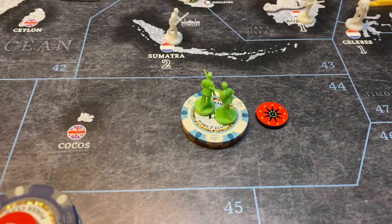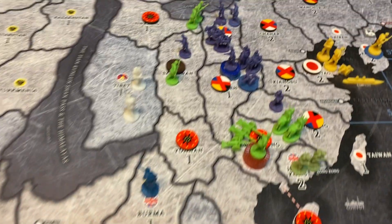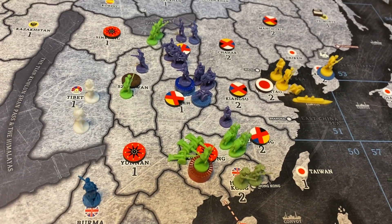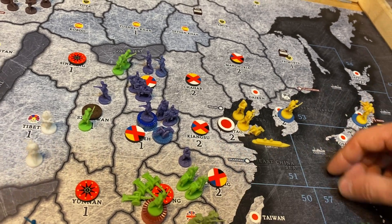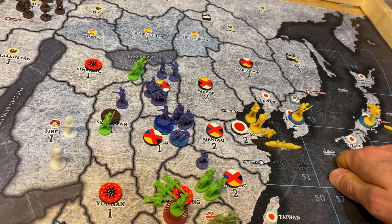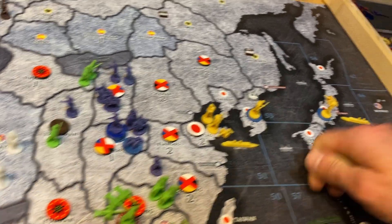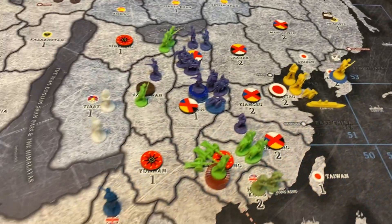All right, here's China — Republic of China, round four. Six dollars to spend, going to buy two of the tree. Like I predicted, it's pretty much over for Republic of China. That first roll against the Zhang was too devastating, and there's just no way they can come back from a roll like that. So I'm going to continue to try and fight, but if the tracker plays out like this for the remainder of the game, there's just no way.